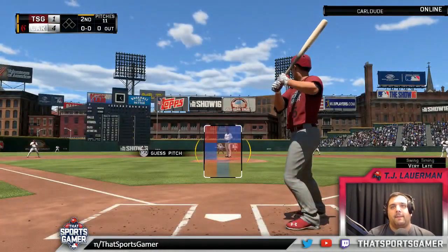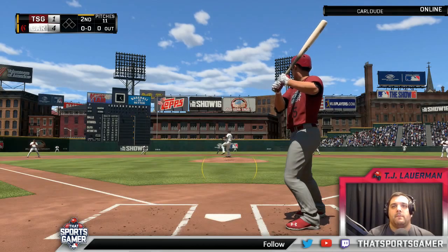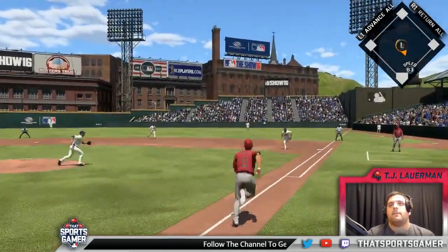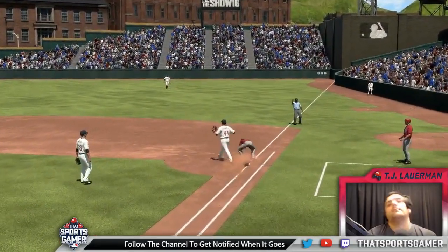Leading off the inning, Corey Seager — they'll need him to get something going here. Shortstop. Corey rolls slowly to first. Goldschmidt charging in on it. The tag and he is out.